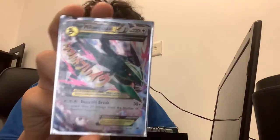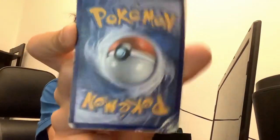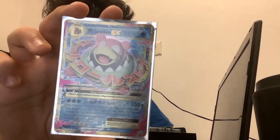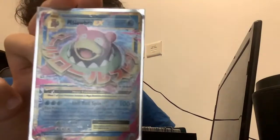Moving on to my Mega Rayquaza — this one is really old. Look at the condition right now, look at this — it's literally destroyed, but I just keep it anyway. Now moving on to Mega Slowbro EX — the condition is also bad, not quite as bad as the Rayquaza, but still bad. This is the Mega Slowbro EX, which is also old.